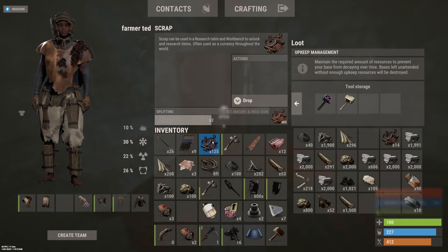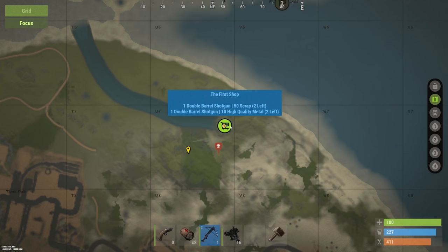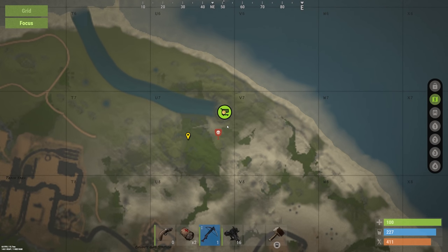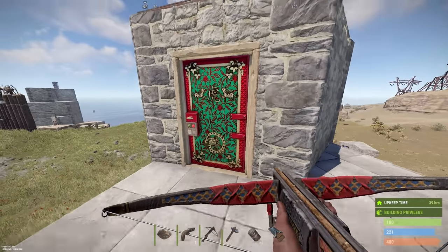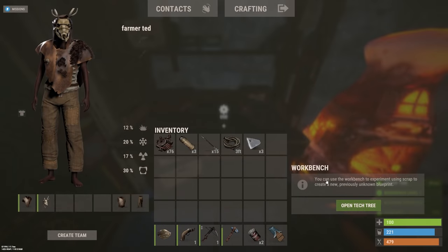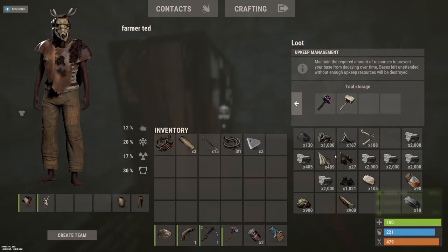Then we can research the revolver — we've got 125 scrap. I'm going to name it the first shop. Hopefully there's going to be multiple shops in this grid and they're all going to be mine. And it wouldn't be a video of mine unless I researched the compound bow. Boom — compound bow. Let's make a few and sell them.